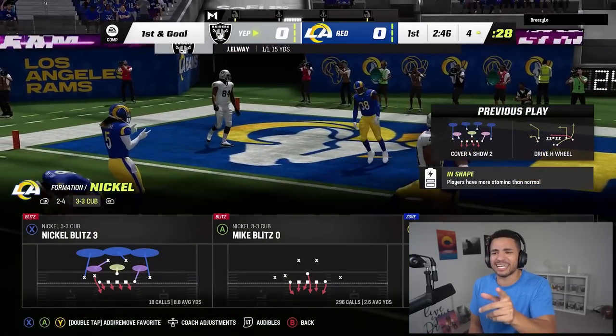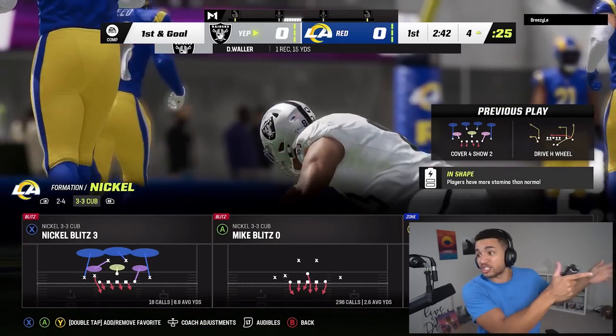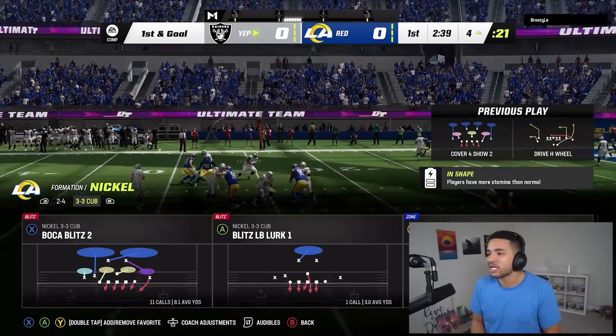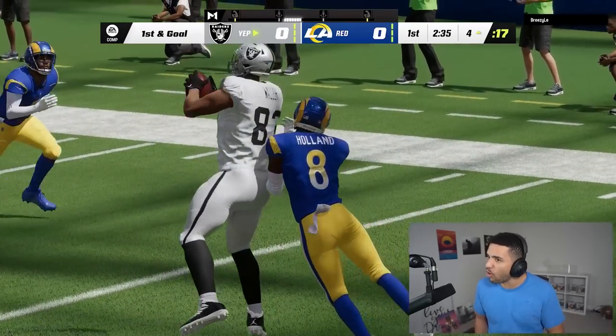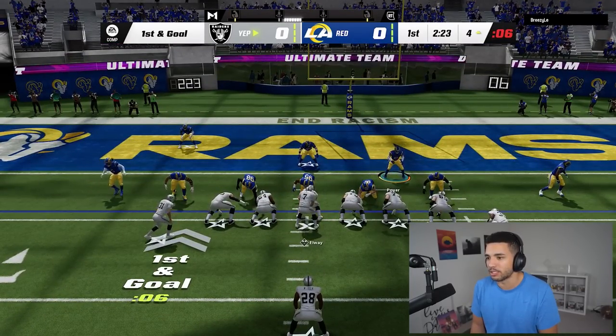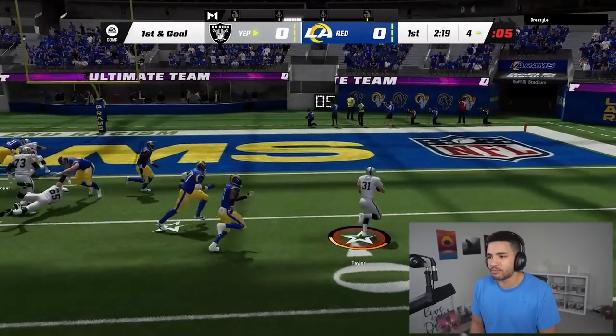I need to get a 97 overall quarterback, because that is a really long throw across the body and he makes it look so easy with those abilities. The throws these high-overall quarterbacks can make are so unbelievably nasty, especially when it comes to the abilities.